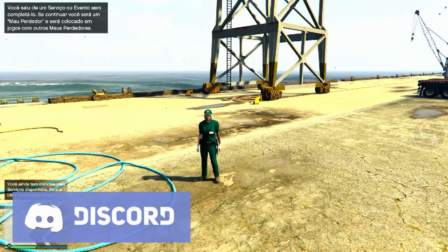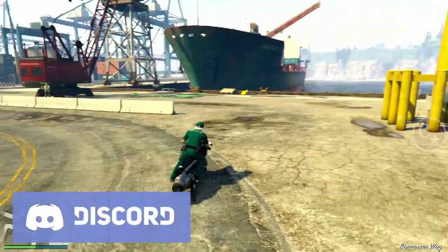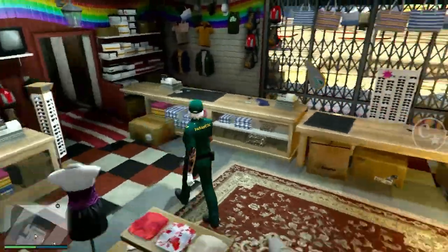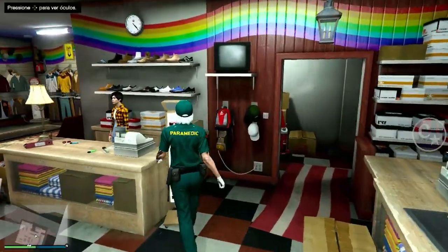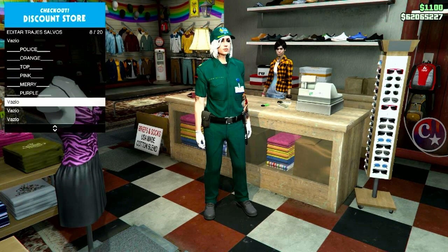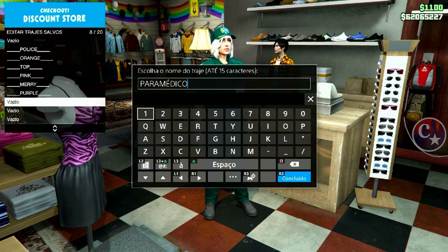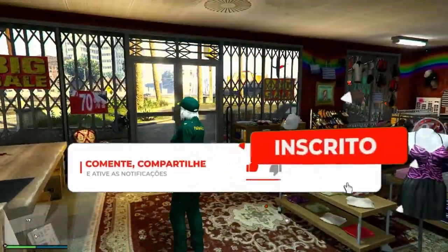Se você não faz parte do nosso Discord, então venha fazer parte da nossa trupe — tem sala pra todas as plataformas pra fazer amizade, trocar carros, enfim. Venha pra trupe, inscreva-se, que o link tá no primeiro comentário fixado também. Galera, aí basta você vir aqui numa loja de roupas ou na Ammu-Nation — tanto faz, não vai fazer diferença. Vou tirar o acessório que eu coloquei, que é o óculos. E aí basta salvar em qualquer slot — um traje top com cinturão também, que dá pra passar pra alguns trajes que você quiser fazer.